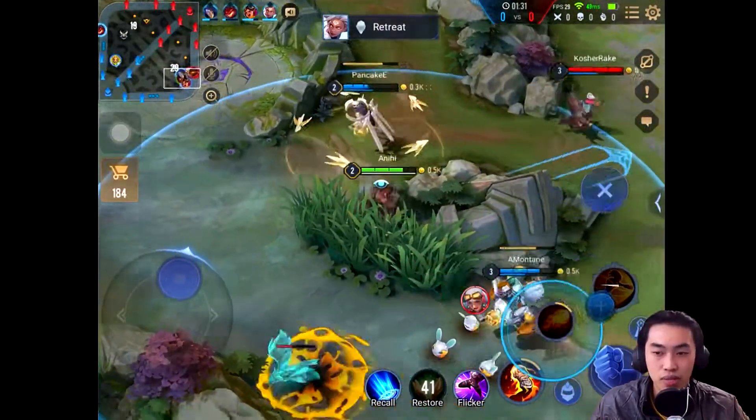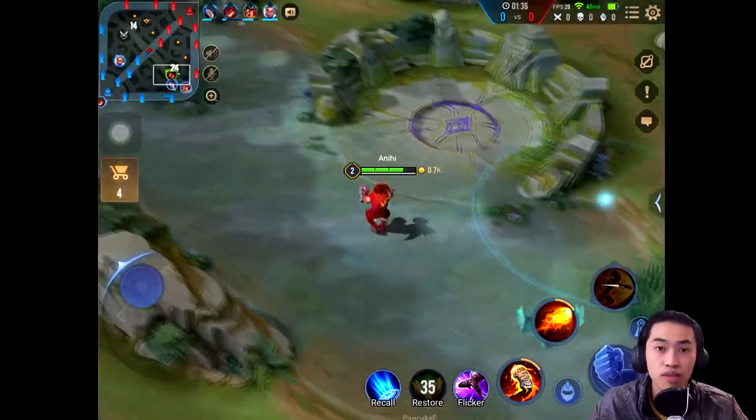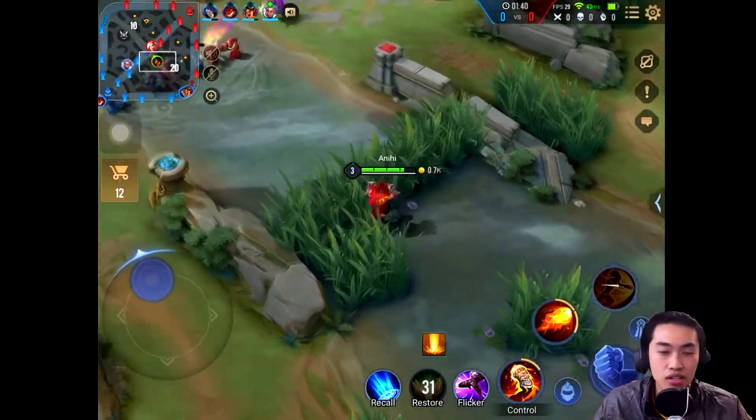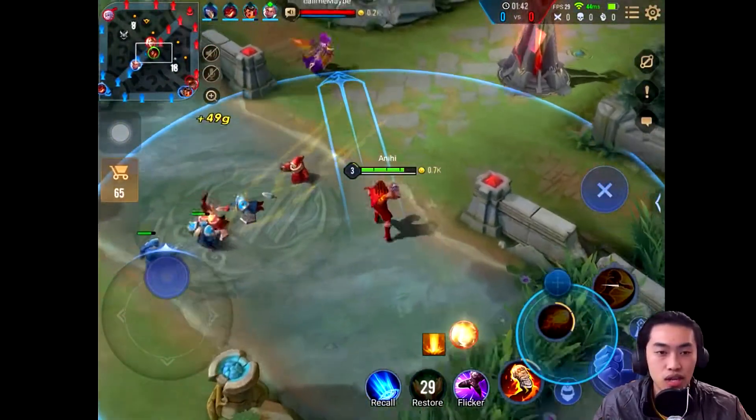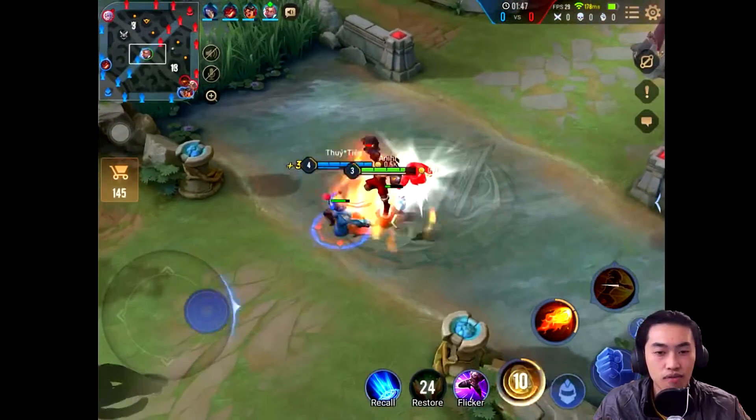Over here we're just going to be poking people out a little bit. I missed my second fire surge, but that is all right. My mid wave is here. L'Oreal was completely missing from that fight, and here she is on the map, so I know I could just walk straight through. The jungler started off on the blue side too, so there was no chance that they were over there.